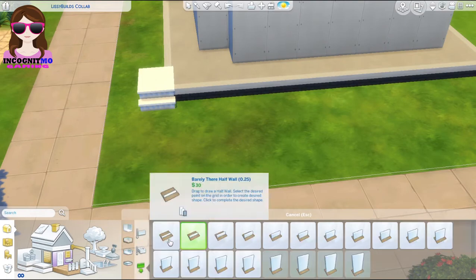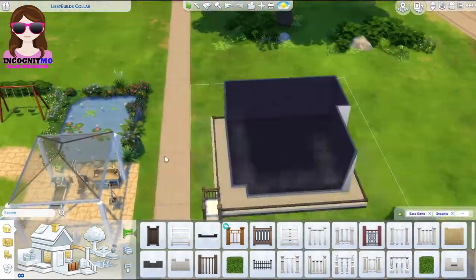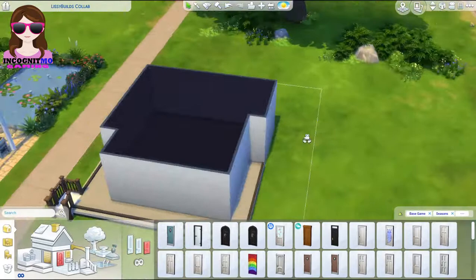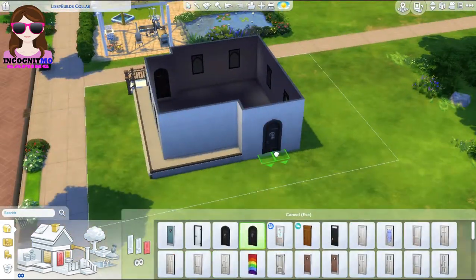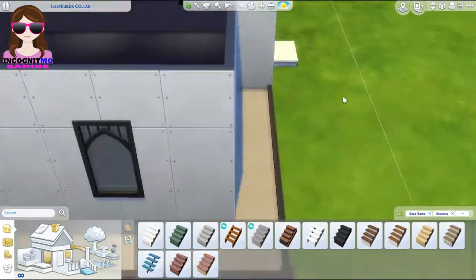On the screen at the moment is my shell that I created for her. We did a challenge of 100 tiles only, and we both oddly went for the same style — granny's and grandpa's house, tiny and cute. The packs we're using are base game, Seasons, and Parenting, because Seasons is my favorite and Parenting is Lissy's favorite.